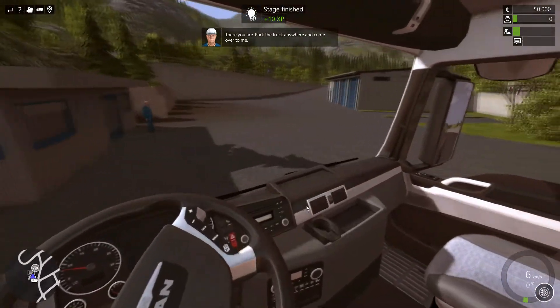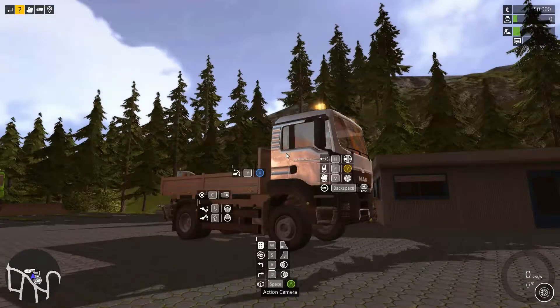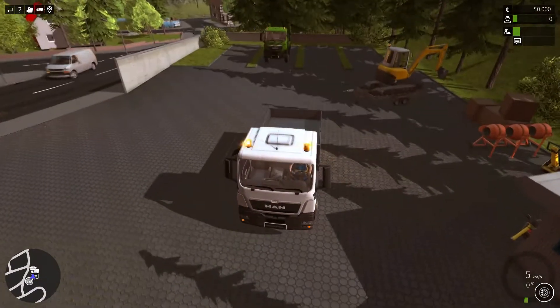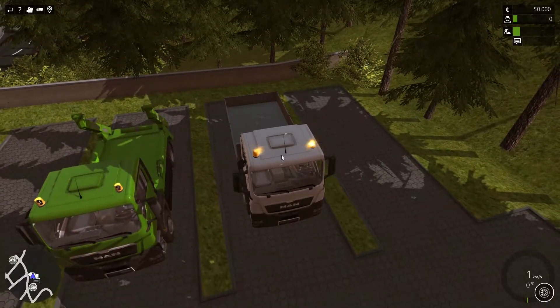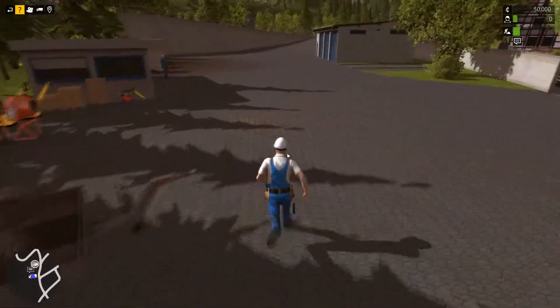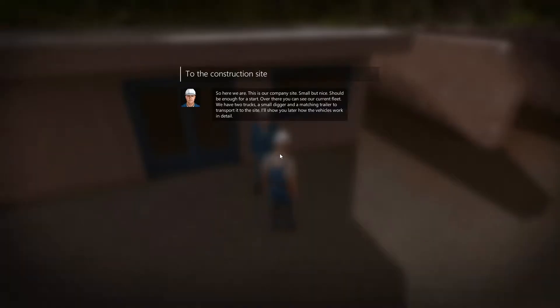'After you have parked the truck anywhere, come over and see me.' I don't think I'm going to be able to park the truck perfectly — let's get rid of the console and switch to third person view. There we go. Usually it's E to interact. So here we are — this is our company site. Small but nice, should be enough for us to start.